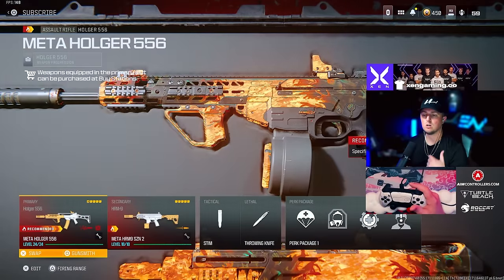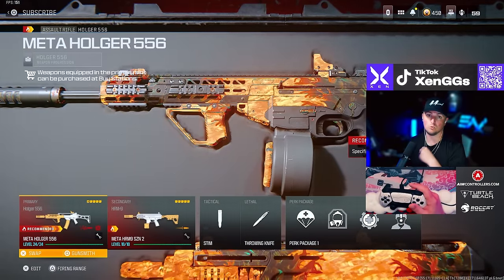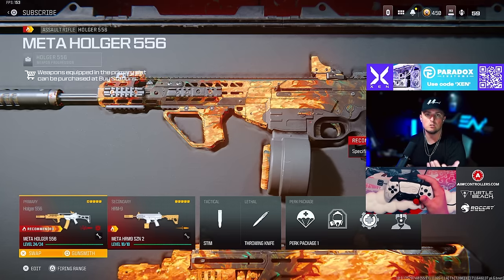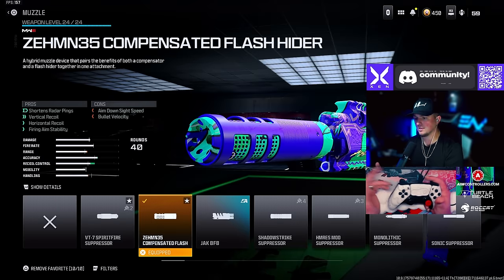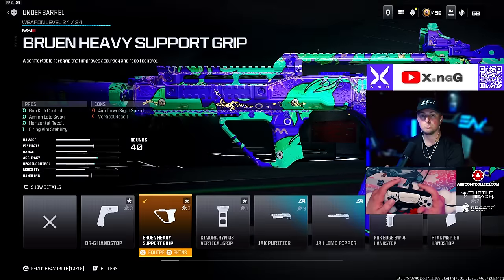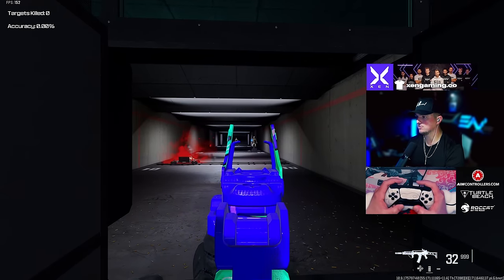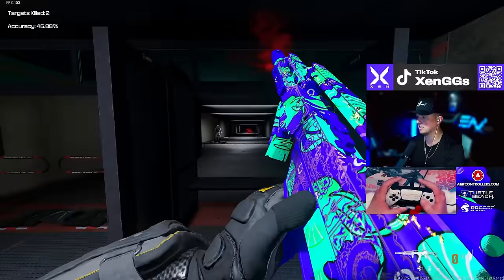At number two overall I'm going with the Holger 556 paired with the HRM-9. These number one and two spots are really really close. The Holger 556 and HRM-9 just didn't feel quite as good to me this week as my number one combo. For the Holger 556 we're going with the Zimmon 35 Compensated or the Spearfire Suppressor, the Cryo 6 Match barrel, the Bruen Heavy Support Grip underbarrel, the 40-round mag, and the Jack Glassless optic. The 40-round mag is the only thing I'm not keen on, but the TTK is so high it almost doesn't matter.